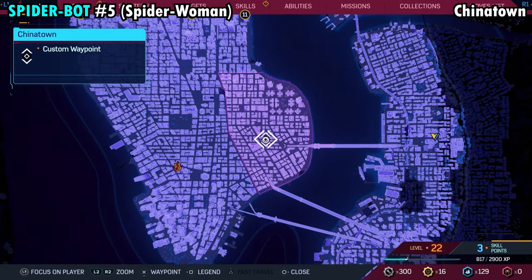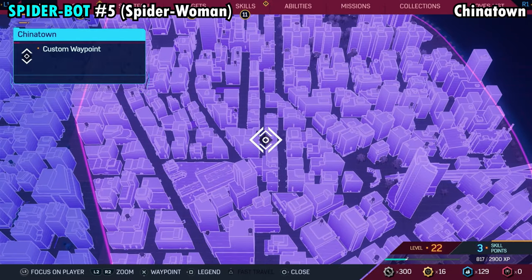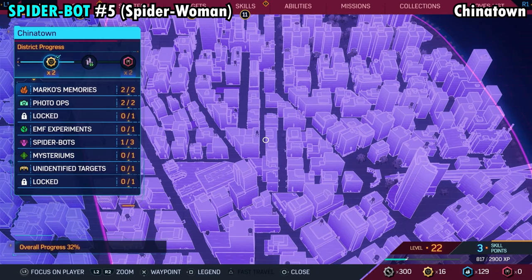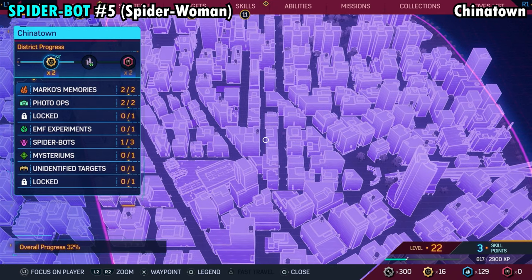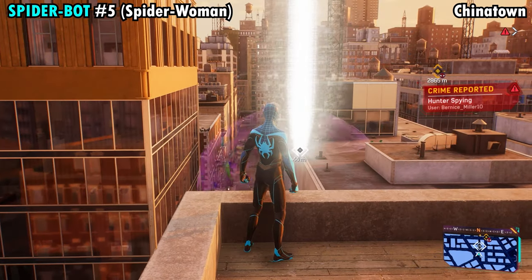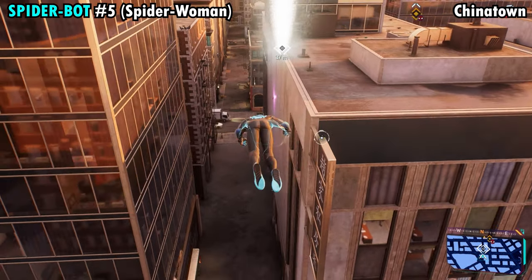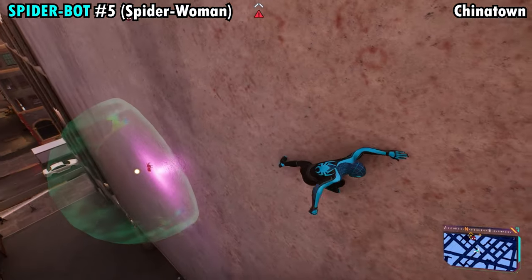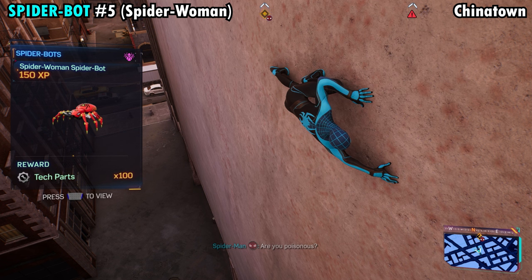Number five is found pretty much right in the middle of Chinatown, in between two buildings. It almost looks like a street, but we're going to be right in between these two buildings — the one on the left has a water tower on top. Once you get over here, you'll spot it on the white wall on the side. Glide your way down to it, and while you're on the wall, grab it to get Spider-Bot number five.